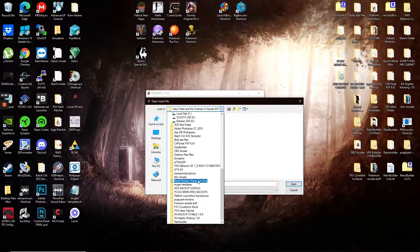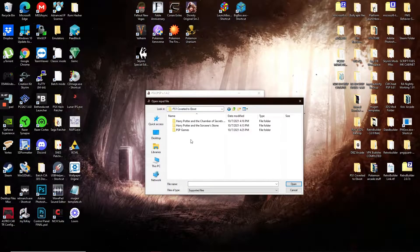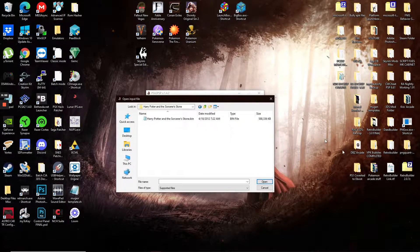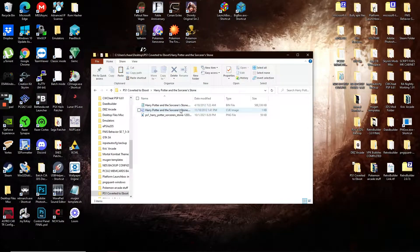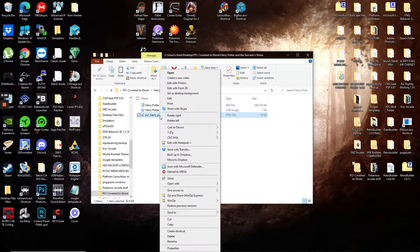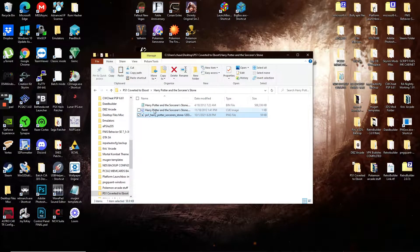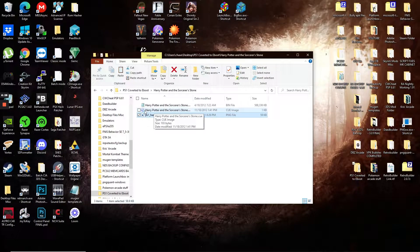I'm going to do Harry Potter and the Sorcerer's Stone this time. I already have the ROM. If I bring up the folder you can see I have an image in here — this is going to be important, you want to have an image so it's not just blank. You can find images like this online, just Google the game. I recommend downloading a PNG file or converting to PNG because I've had the most success with those.